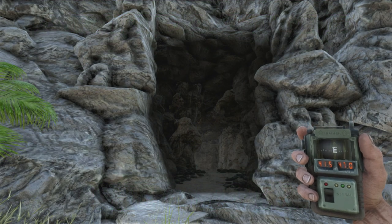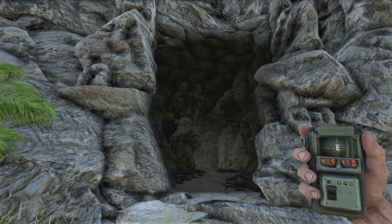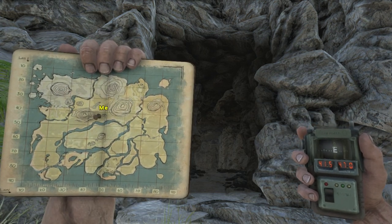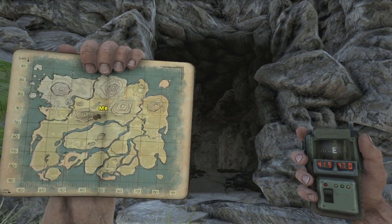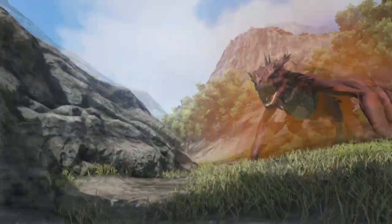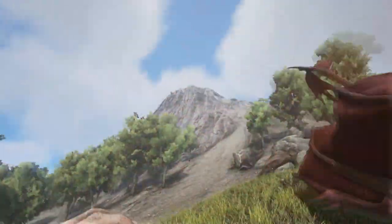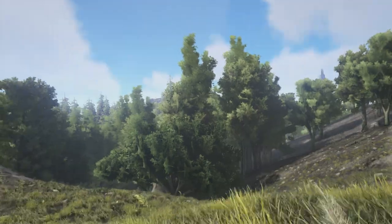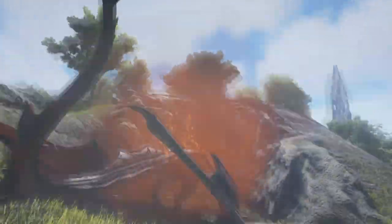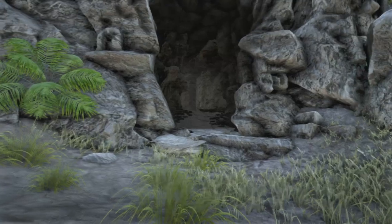We're here at the cave entrance for the Artifact of the Clever, located at 41.5 lat and 47.0 long. You can take a look at the map to see exactly where I'm at. We are east of what is known as Metal Mountain. Over that way is the redwoods, and I'll give you an aerial view and show you some landmarks as well.